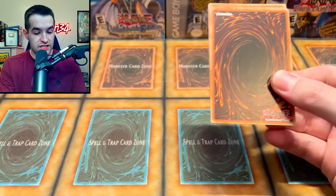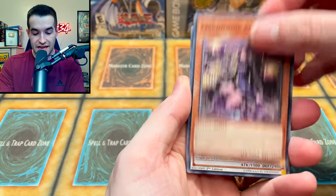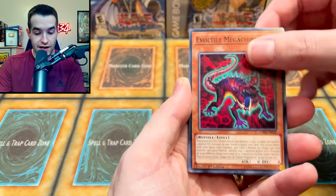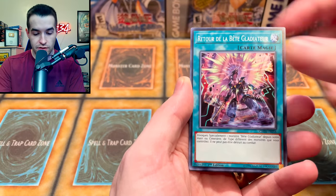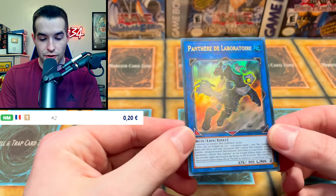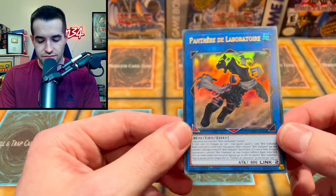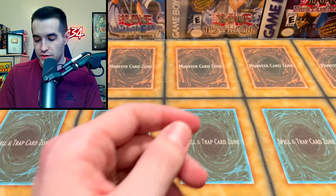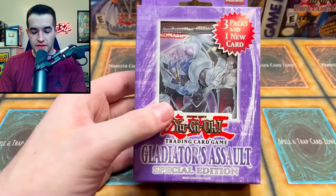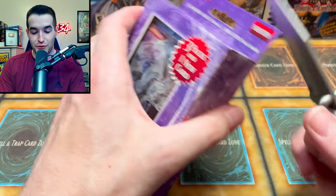We're going with chaos impact — we also have that Gladiator's Assault Special Edition, so let's get hyped about that. Hopefully we can pull something insane. Crickets, the evil tile, the Calizaner, we got the retour, the chambre, monster express — oh, Panther de Laborator. I think I have a few of these in English.